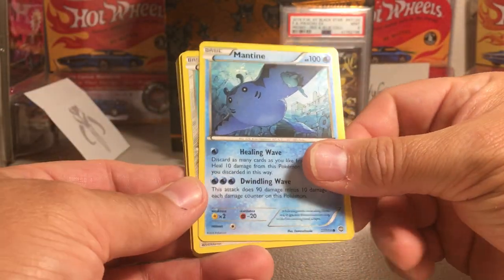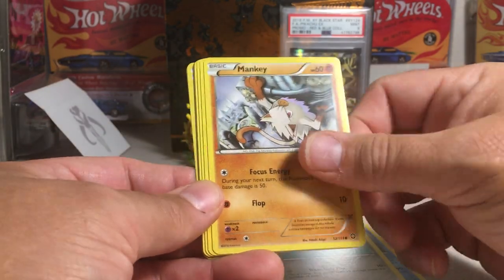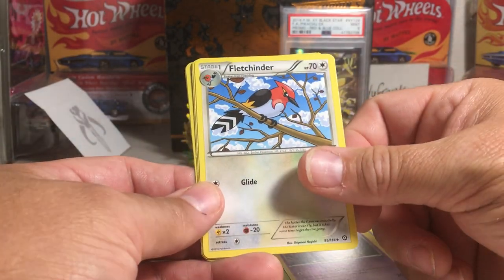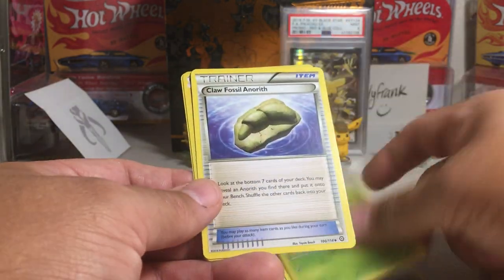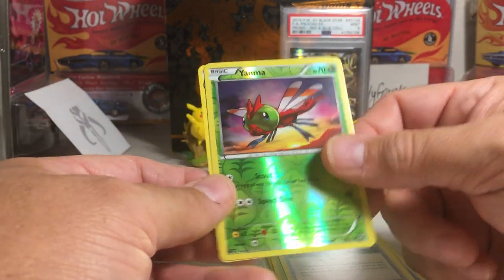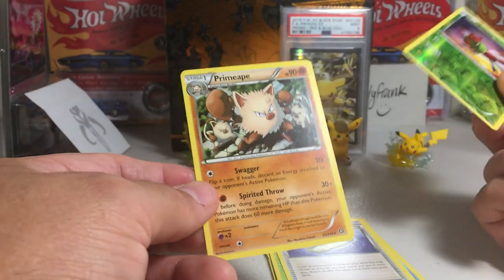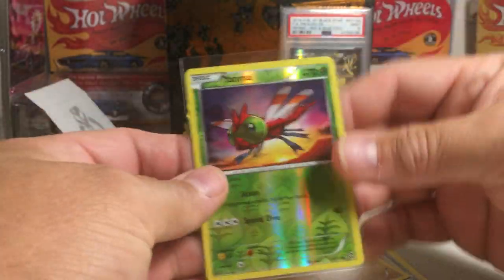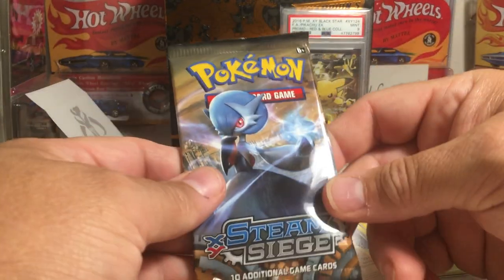So we got Mantine, Clinkk, Mankey, Fungus, Nidoran, Fletchender, Skiplum, Clay Fossil, Anarch, Yanma, and a Primate. So that's our reverse holo. Very distinct holo patterns in the XY — there's no doubt you got a reverse holo there.